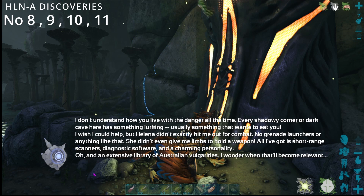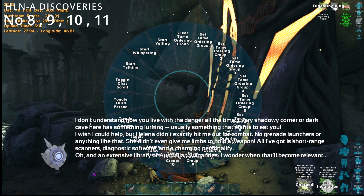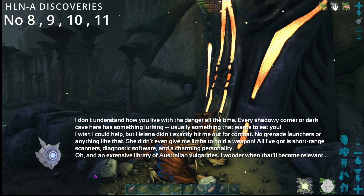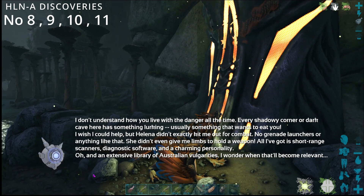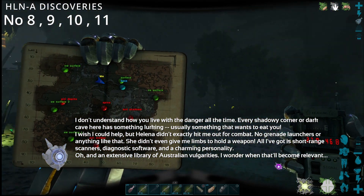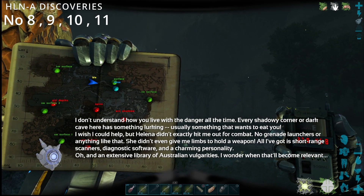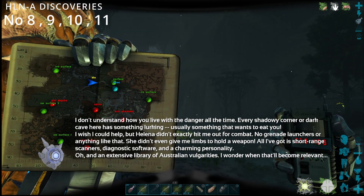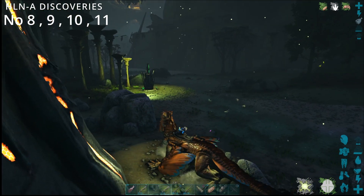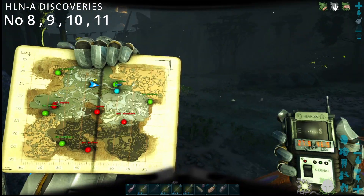I don't understand how you live with the danger all the time — every shadowy corner or dark cave has something lurking, usually something that wants to eat you. I wish I could help but Helena didn't exactly equip me for combat. She didn't even give me limbs to hold a weapon — all I've got is short-range scanners, diagnostic software, and a charming personality. An extensive library of Australian vulgarities too. That's your number 10.